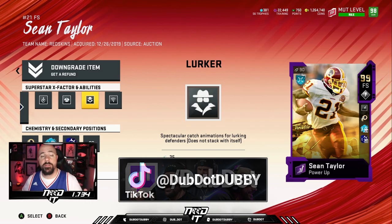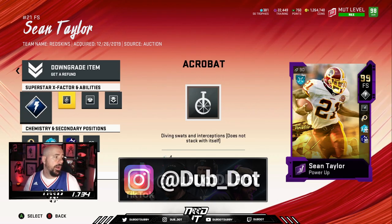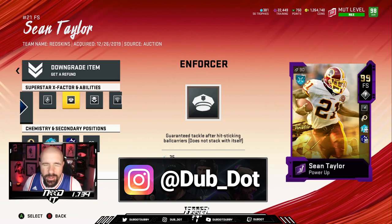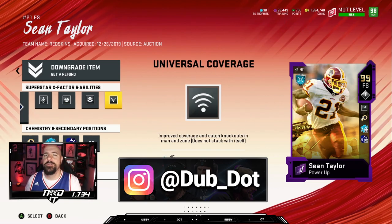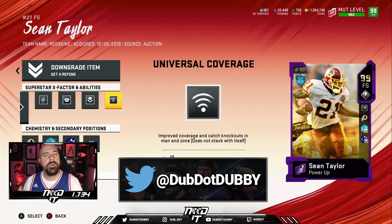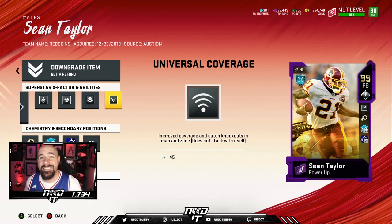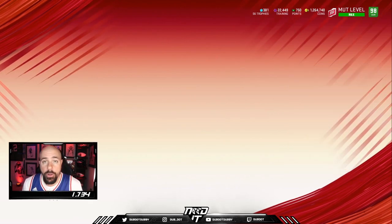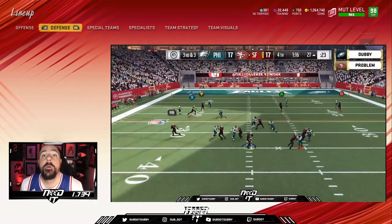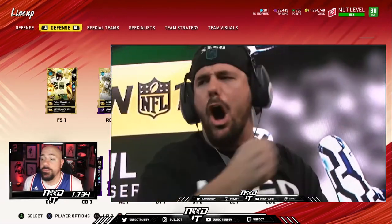Here is the card — Sean Taylor. These are the abilities I'm rocking on him: Acrobat, Enforcer, Lurker, and Universal. The Lurker-Acrobat combination is really good, but it's also detrimental sometimes, and you will see that in this gameplay. He's a dog. Sean Taylor obviously made one of the biggest plays of my life to help me get the belt, so he will always be on my team. If he's in the game, he's on my team.